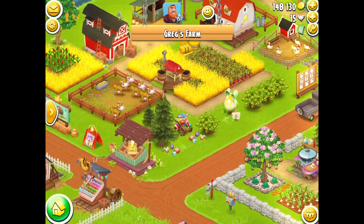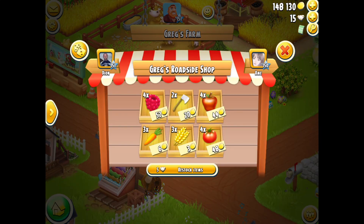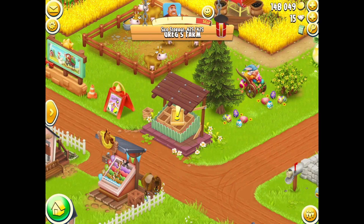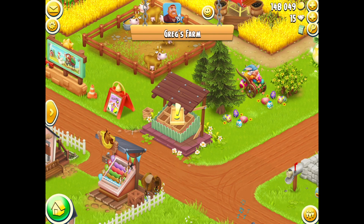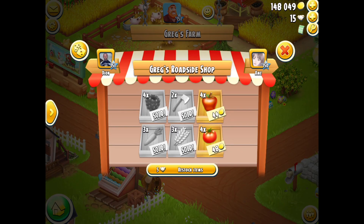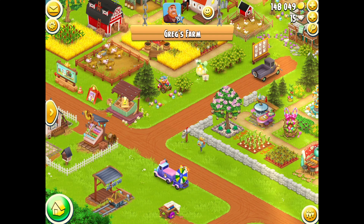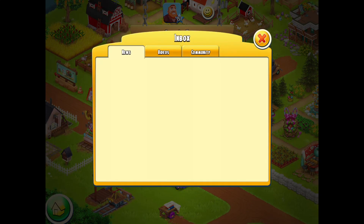If we come down to his roadside shop there are some nice little goodies down there to be collected, and you've got a choice of purchasing those. My silo's full up so I'm going to have to go and sort my silo out in a moment. Right now it is Easter, and if you come up to the actual news section you'll see that it says Greg's Easter calendar is ongoing.